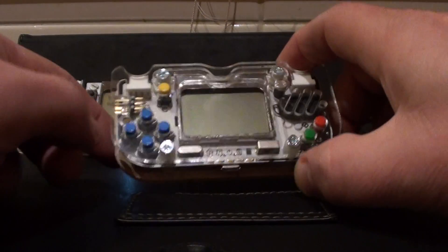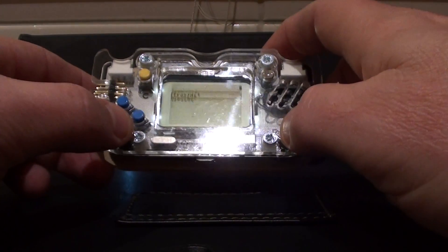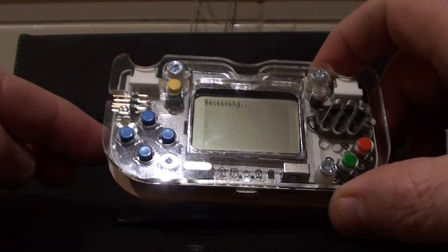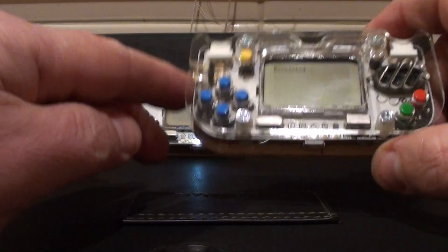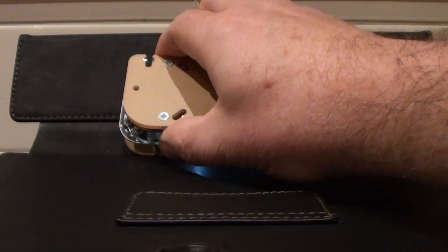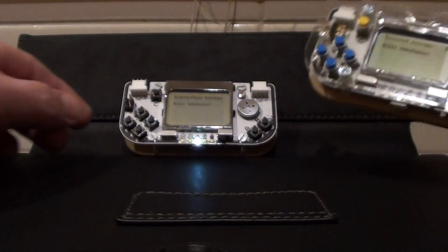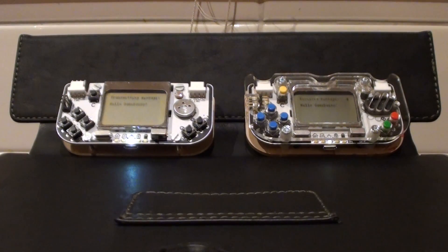So it says transmitting message 'Hello GameBueno.' I'll put that back and we'll take the other unit and turn it on - this one's got sound. We'll go receive. So now it's in receive mode. Now we don't actually have to put these in physical contact with each other. But if we just bring them up so they're reasonably close to each other and wait - we get the beep. 'Hello GameBueno.' So we've successfully transmitted a message from one GameBueno to the other completely wirelessly.